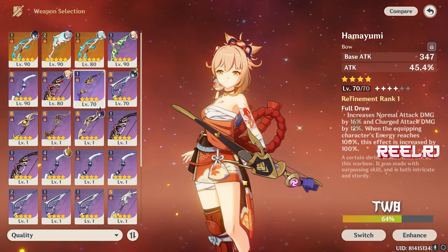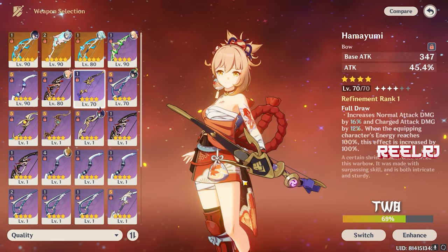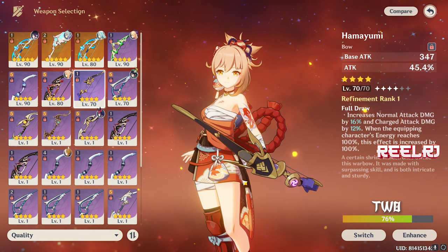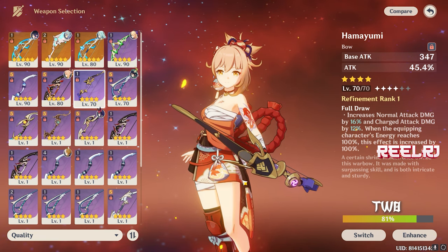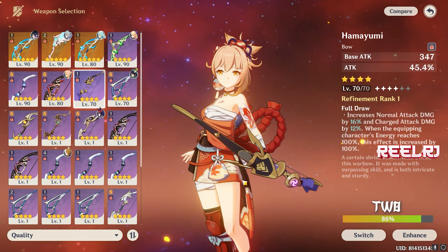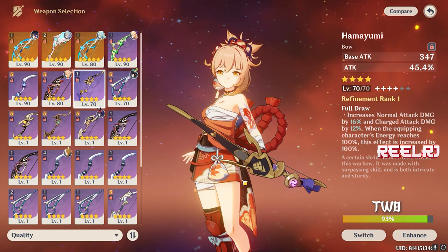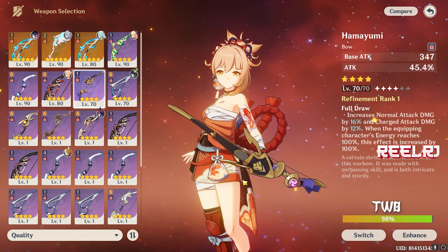The charged attack boost doesn't matter here — what matters is the 64% normal attack damage boost, which is literally insane. Since Yoimiya's elemental burst is rarely used and she often stays at 100 energy, you'll consistently get the full maximum output from this refinement passive. At number two, Hamayumi is just a very good weapon — you can craft it and give it to Yoimiya without spending any money or wishes.